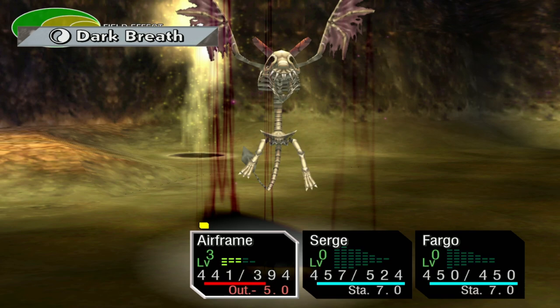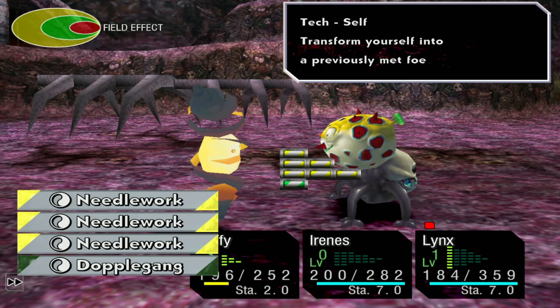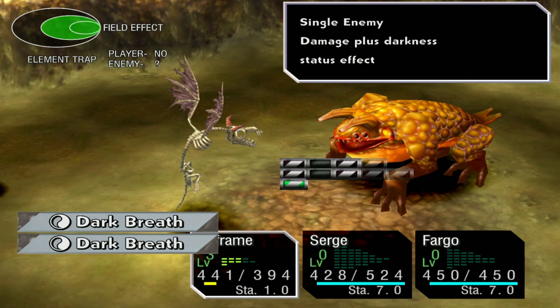Her element grid becomes the enemy's element grid, and she loses all of the elements she had equipped for the battle unless she transforms back. She keeps doppelganger as a level 1 tech after she transforms, and she can transform as many times during a battle as she wants. However, if she's already used elements in a particular form once, she cannot use them again — it doesn't matter if she transforms back. Still just one use per element.